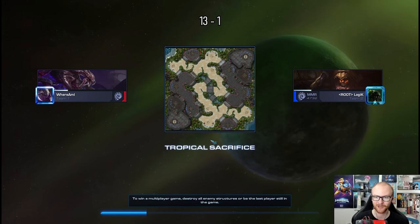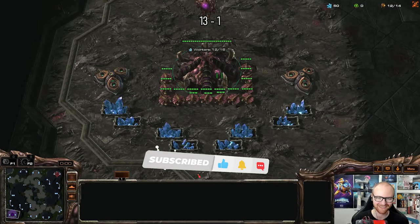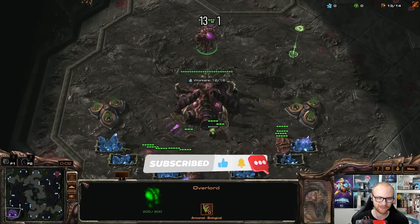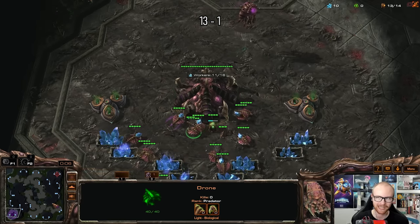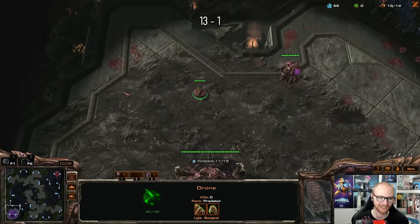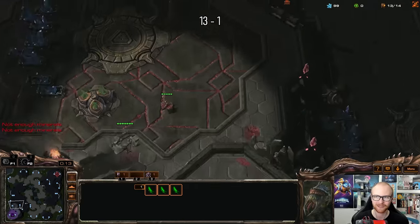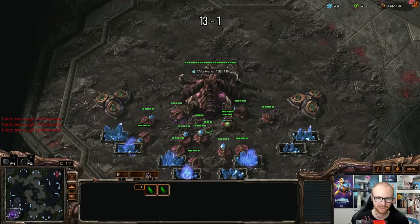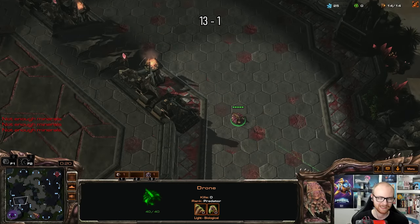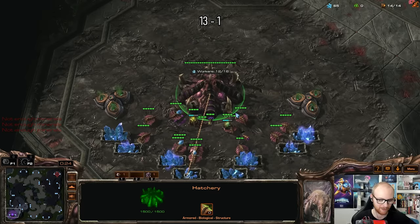Our opponent is root.Logic at 4.7 MMR — by far the highest MMR opponent we've had — and it's the dreaded ZvZ matchup. There's actually a little bit of a bad split on drones. For this one I'm going to use my best proxy hatch against Zerg, which is the actual spine rush — not the one that caused me embarrassment, but the one that has got us a few wins. I think I should do a little bit more of an all-in version. The scariest thing is my opponent is significantly higher MMR than me.